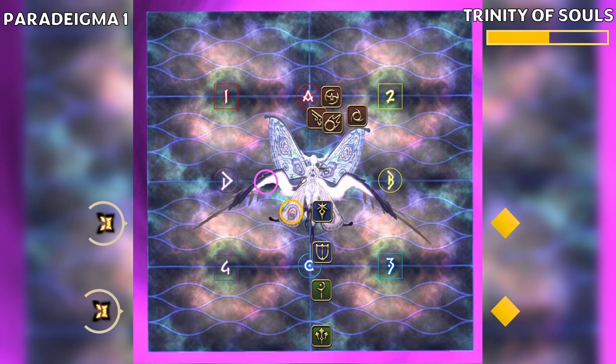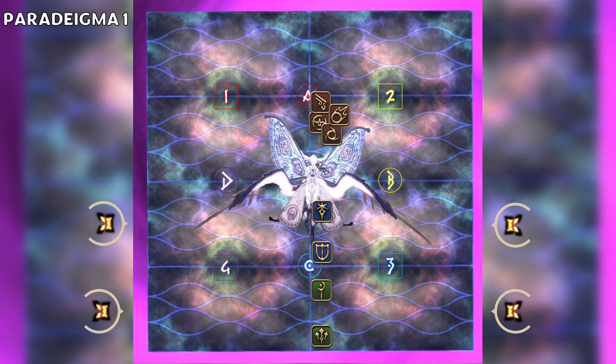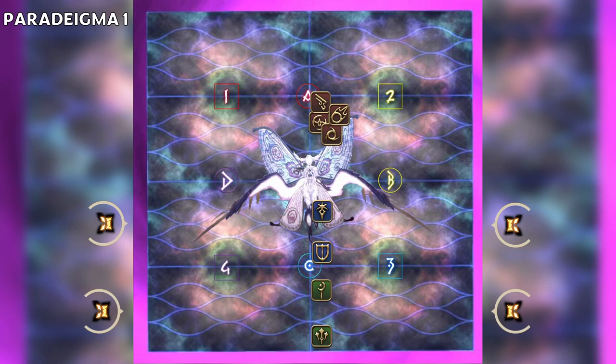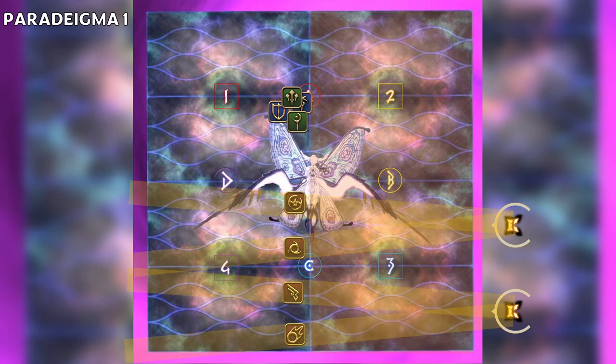At the same time, the first eggs hatch and spawn two angel adds. These adds will shoot two lasers at the two closest players. We have the supports take this first set of lasers; the DPS will then swap and take the second set of lasers. The second eggs hatch, the third wing begins to glow, and the Trinity of Souls cast finishes. Now everything will resolve. The first lasers and cleave go off. We swap sides to dodge the cleave, and the DPS move to bait the second lasers. Finally, the third cleave and second lasers go off, and the mechanic is over.